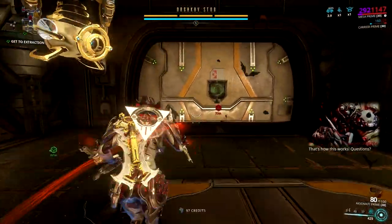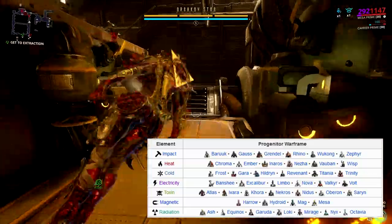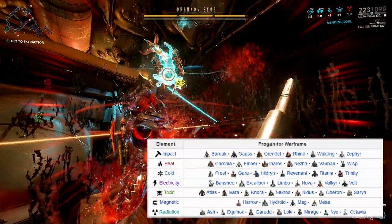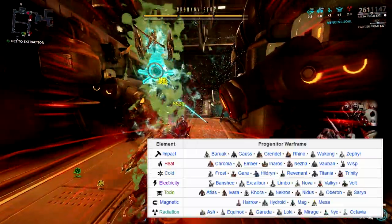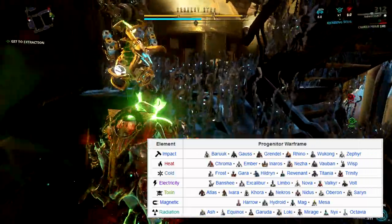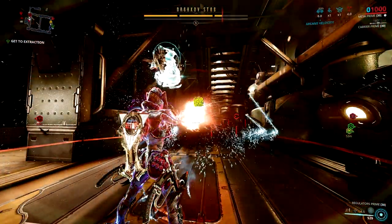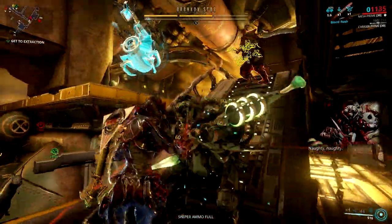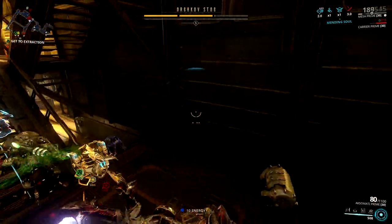Another very useful piece of information: each Warframe determines what element your Kuva weapon will have. A chart from the Warframe wiki page will help you understand which frame to take when hunting a larvling in Cassini, Saturn. As for the best element for each weapon type — it honestly depends on personal preference. I usually go with toxin on my Kuva weapons since it's the most versatile element, and I can mix it with other elements to form corrosive, viral, or gas elemental damage. There's no objectively best element — only personal preferences.